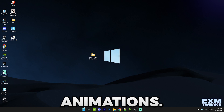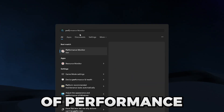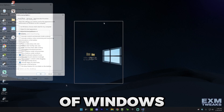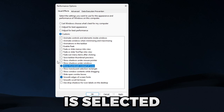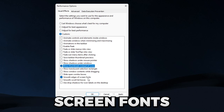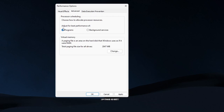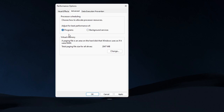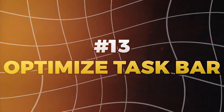Next, disable useless animations. Go to the search bar and search for 'performance' — it should show 'Adjust the appearance and performance of Windows.' Copy these settings: make sure 'Show thumbnails instead of icons' and 'Smooth edges of screen fonts' are selected. As a bonus tip, go to Advanced and make sure the processor scheduling is set to Programs, not Background Services. Then press Apply and close it.